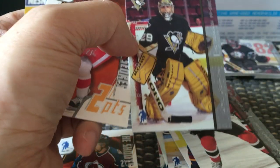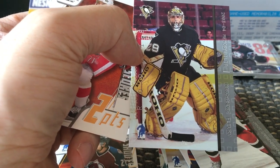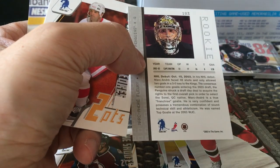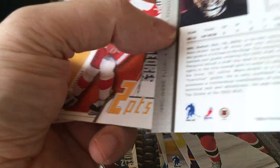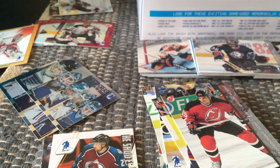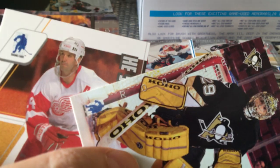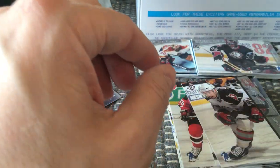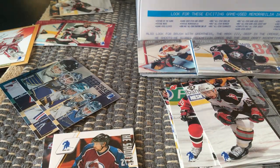I just realized: Marc-André Fleury in 2003-2004 — it was his rookie year. So this is a rookie card of Marc-André Fleury. I hit this memorabilia rookie card of Marc-André Fleury, which is probably the best one in the entire box. I'm going to have difficulty identifying all the rookie cards because they're really hard to tell. You can see on the side if you look closely it says 'rookie.' Everything above 171 would be a rookie.